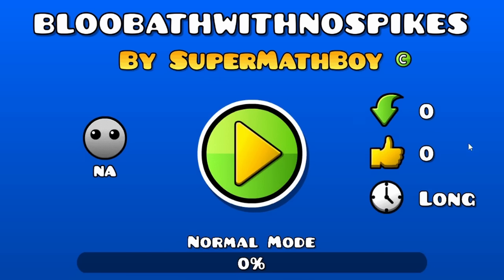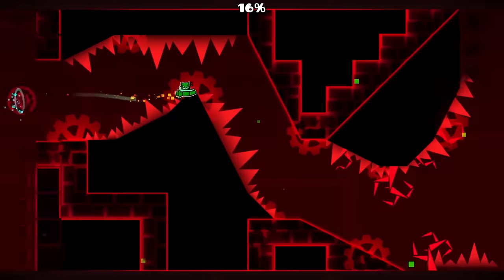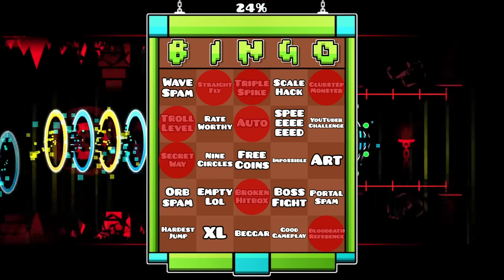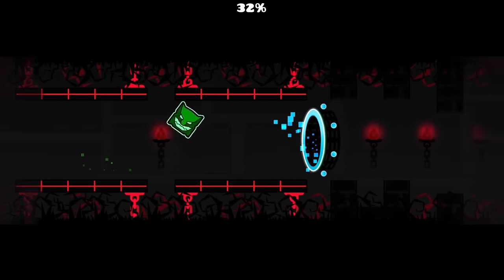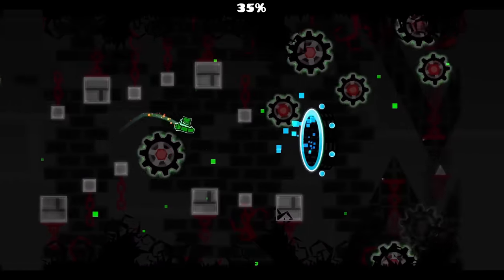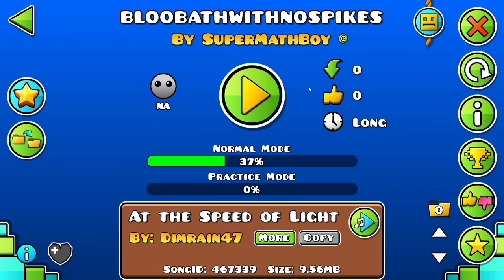Bloodbath with no spikes — this might be really good, guys. It's really just Bloodbath with no spikes. It's like naked Bloodbath. I feel wrong looking at this, but the good thing is we get the Bloodbath reference down in that right corner. I feel like I could beat this level one day — I beat Stereo Extremeness, so I can't do Bloodbath because Bloodbath is easier than Stereo Extremeness according to everybody who's played it. But he lied — there were spikes right there. I ain't going to get mad at Super Math Boy, cause we got the Bloodbath reference. That's a W.